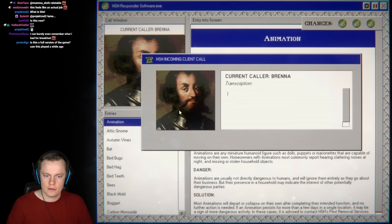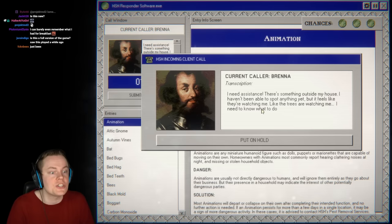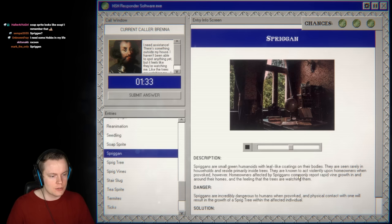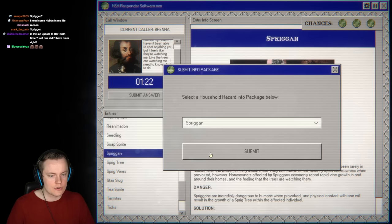First call! The caller says something is outside their house — it feels like the trees are watching them. That's a Spriggan, a hundred percent. Spriggans are small green humanoids with leaf-like coatings on their body. Homeowners affected by Spriggans commonly report rampant growth in and around their house, and the feeling that the trees are watching them. So it's a Spriggan — easy peasy.